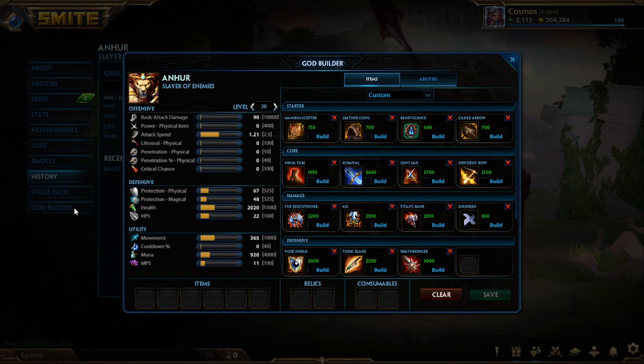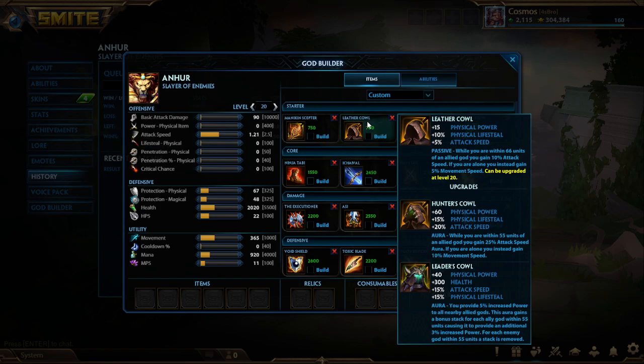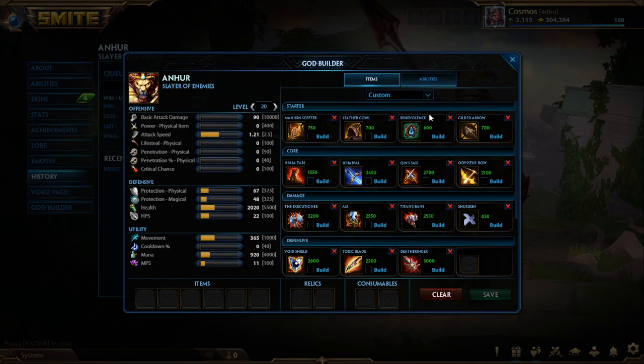Let's start with the Icaval build, which is a bit more popular. When you start here, you're typically wanting to go Tier 1 Icaval with a starter and a potion, or Tier 1 Boots with a starter and a potion, trying to finish Boots before the Red Buff spawns. The four starters you're going to be choosing from are Mannequin Scepter, Leather Cowl, Benevolence turned into Animosity, and Gilded Arrow turned into Ornate Arrow, which you'll only be going when you're building Crit. Mannequin Scepter is really nice for that jungle clear — the burn is great for taking down early Bull Demon Kings and will allow you to snowball if you have a high-pressure comp. Leather Cowl has no sustain but has great stats: movement speed, lifesteal, attack speed, and some power.